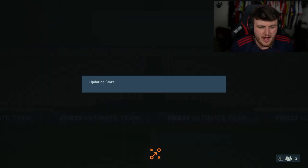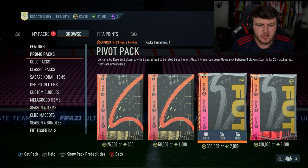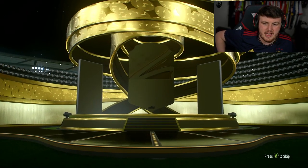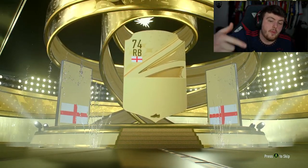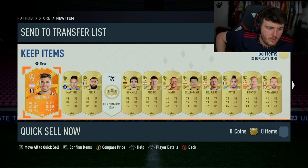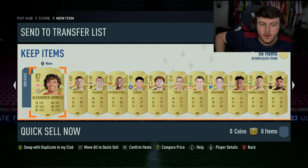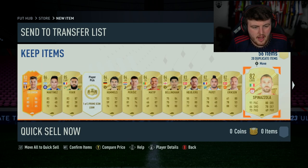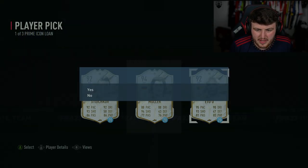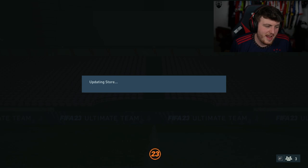Then we have the normal pivot and premium pivot pack. Normal pivot has 55 rare golds, two guarantees to be 86 or higher. We know Fut Fantasy cards pop up behind gold cards. We got ourselves Solomon from Newcastle - man of the match Solomon, Fekir and Martinez. I'm going to take Primetto on a 20 game loan because why not. I don't want to look at Trent right now - I'm going to discard it, it's too soon.